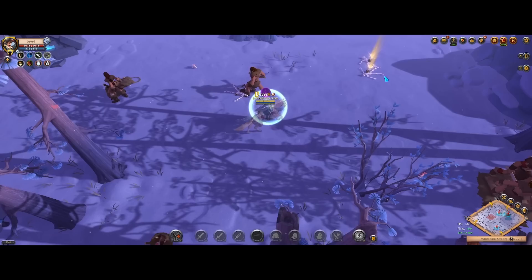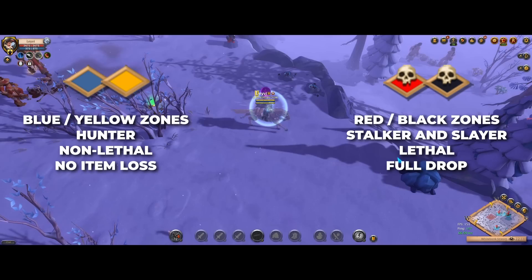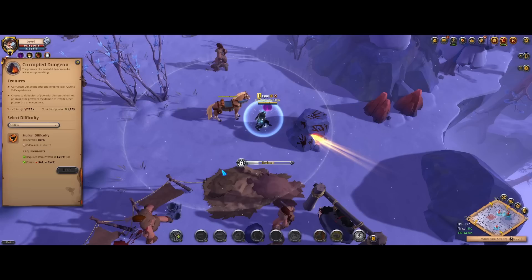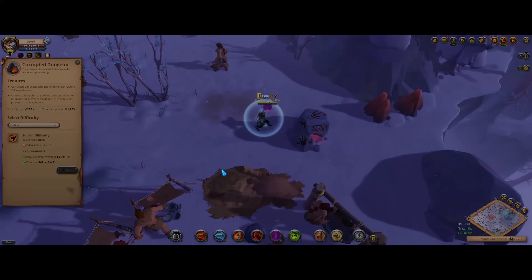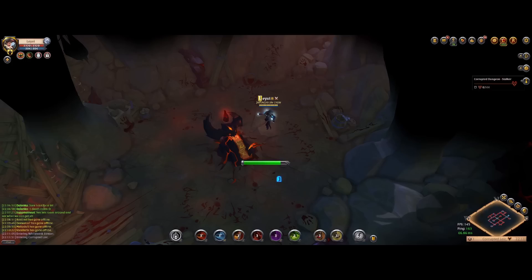To participate in a Corrupted Dungeon you have to find an entrance first, which unlike solo dungeons cannot be spawned through a map, so you have to go out and look around for a Corrupted Dungeon entrance. You can find them in the Blue and Yellow zones which will lead you to the Hunter level that's non-lethal, and you can also find them in the Red and Black zones which lead to either Stalker or Slayer, which are both lethal. So if you are a newer player I recommend you just start out on the Hunter level to get your progress going and even gain some PvP experience without risking anything. Once you feel confident, ready and knowledgeable, simply advance to the lethal Corrupted Dungeons for even greater rewards.